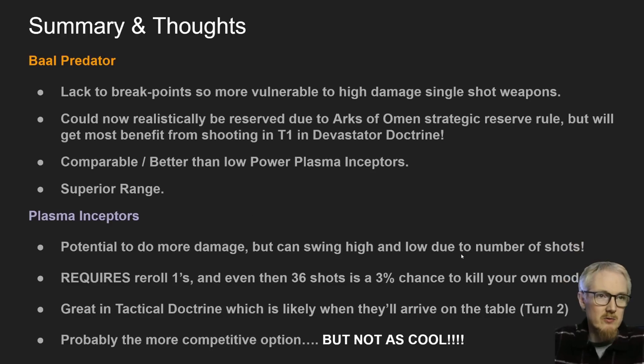Plasma Inceptors have got potential to do more damage, but they can swing high and low due to the number of shots and they kind of require re-rolls. Even with re-roll ones next to them, shooting the whole squad on overcharge is still a 3% chance to kill your own model. And I was watching a stream by Tabletop Tactics a few weeks ago and the guy definitely killed one of his own Plasma Inceptors with re-roll ones - so it happens. They are great in tactical doctrine, which is likely when they'll arrive, because that's either strength 7 or strength 8 at minus 4. They are probably the more competitive option.